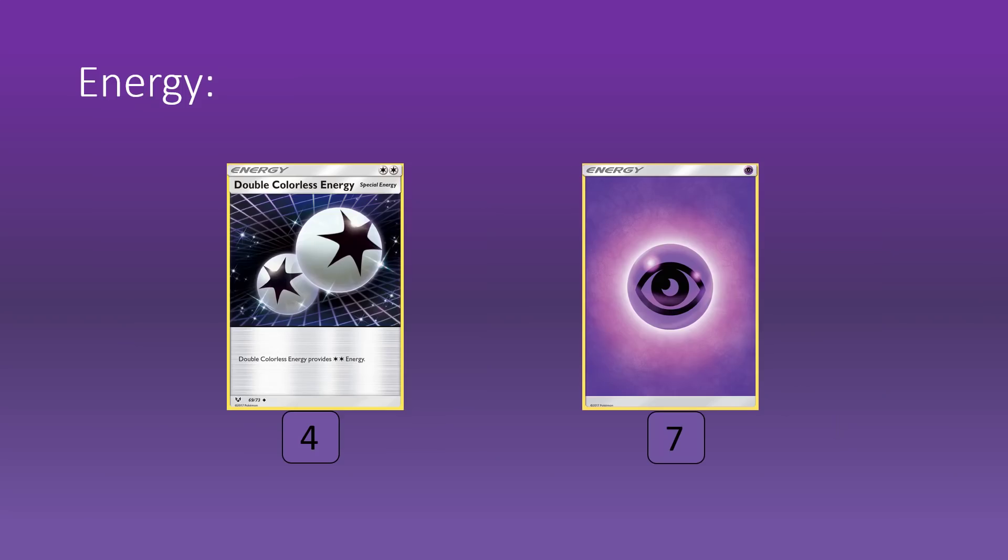Onto the energy — we're playing four DCE and seven Psychic. Obviously Viridian Forest can help pull out Psychics a lot easier, so I don't think we need to go too over the top. With these energies we can scout them out quite nicely thanks to our Stadium. I think it should be still enough to get them into the discard and recycle, and the DCEs are obviously vital for this deck as well.